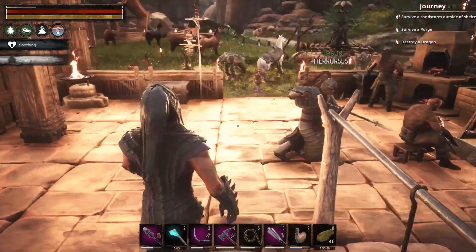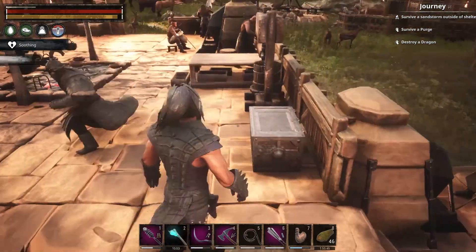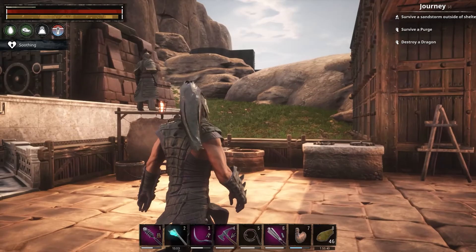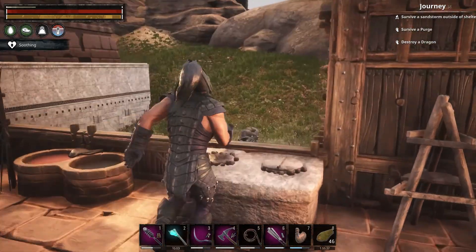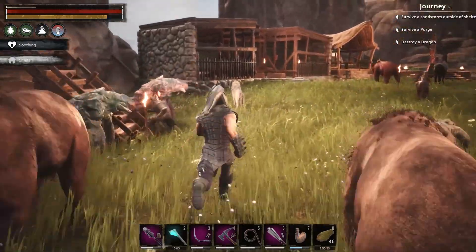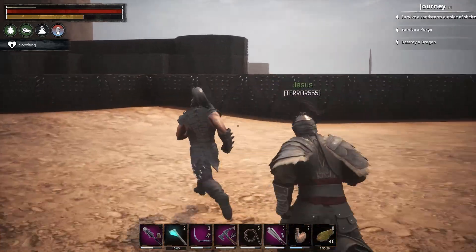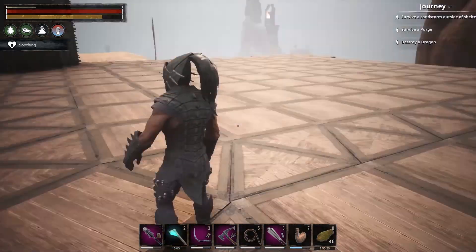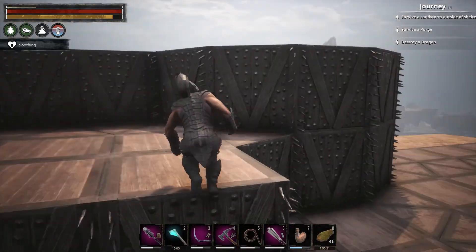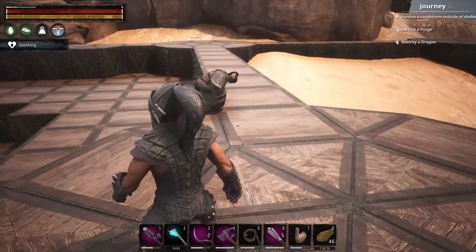Welcome back to Conan Exiles. We got all the cool stuff going on. So I added two more smelters because of my bricks. You can see a bit of the structure up here. I'm going to need to make a grand staircase at some point. These are all the foundations I've made. I think it's going to be more space than we'll ever need, plus if we're going to add extra levels.